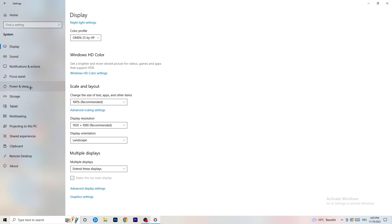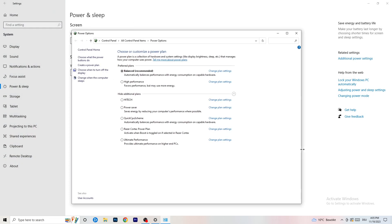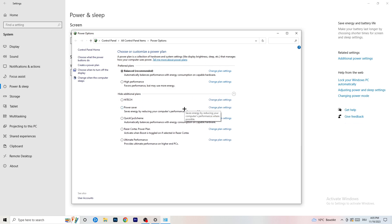Next, go to Power and Sleep, then click Additional Power Settings on the right-hand side. Click the small arrow to expand all your power plans. For me Balanced works best, but it varies by PC — so check High Performance, Balanced, and Power Saver, and stick with whichever gives you the best performance. Take your time and test each one.